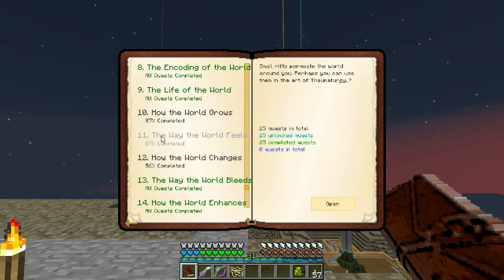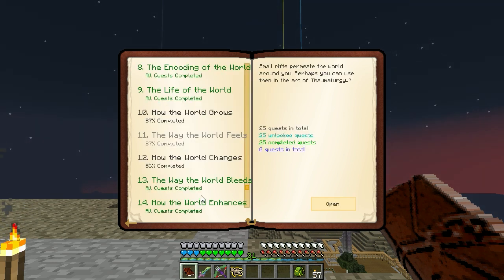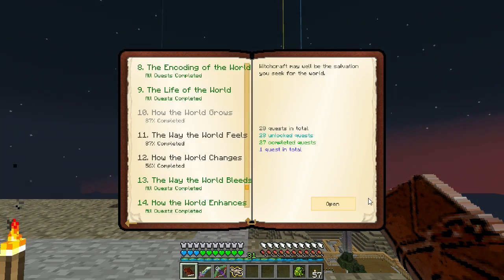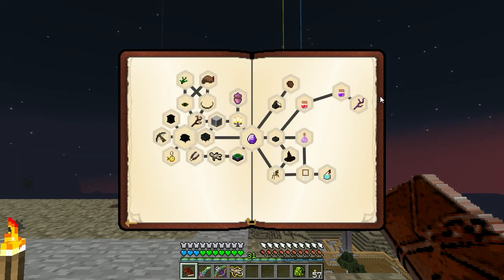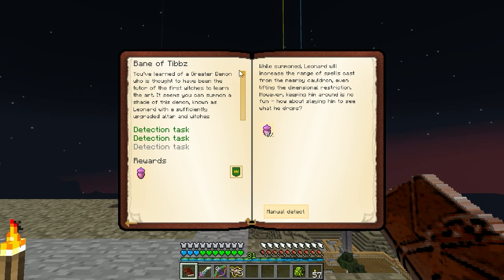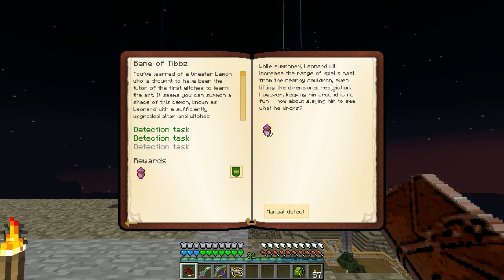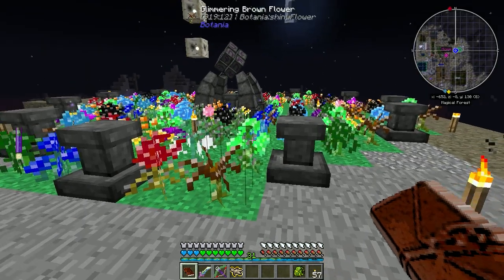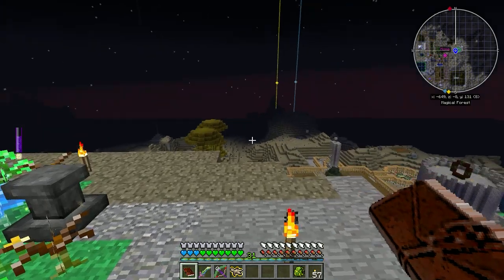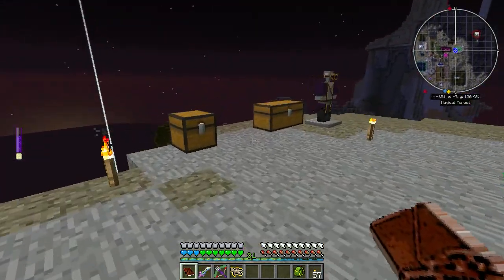So this one, if I'm right, is the Thaumcraft and it's locked. This one here is the Witchery, and isn't this to fight Leonard? Well, summoned, he'll create - done. All right, so I know that. I don't know what else we need to fight Leonard.